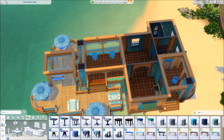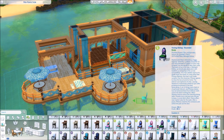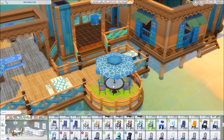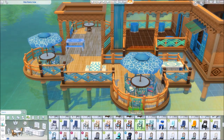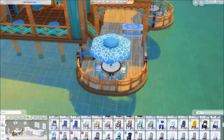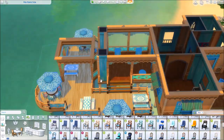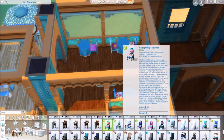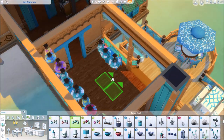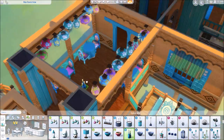You can already see me splashing it up with blues again. We have the round tables from Backyard Stuff, the camping tables from City Living, and some base game tables on the deck. The Movie Hangout chairs are there as well. And from the Kids Room Stuff Pack, the paper lanterns — it's really colorful, kind of looks Hawaiian and very colorful.